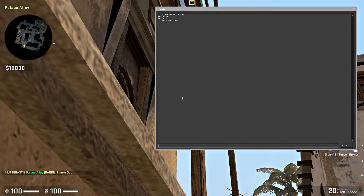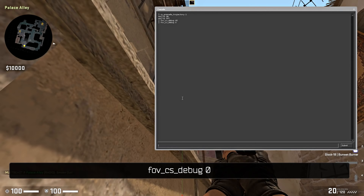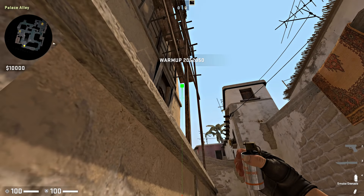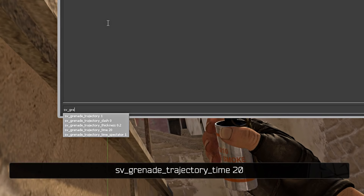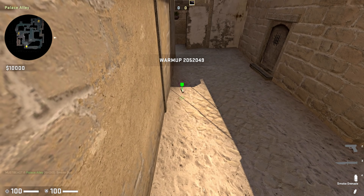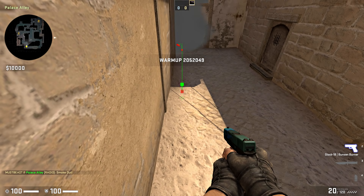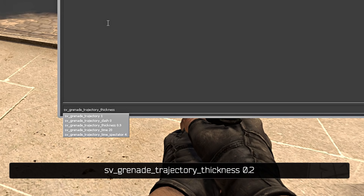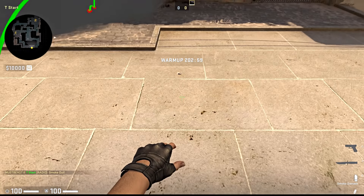You can change 40 to 0 to return to the default view. These commands might also come in handy: 'sv_grenade_trajectory_time 20' — this will extend the time that you can see the trajectory to 20 seconds. Also, 'sv_grenade_trajectory_thickness 0.2' will change the thickness of the line.